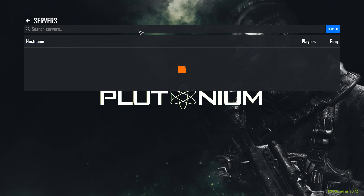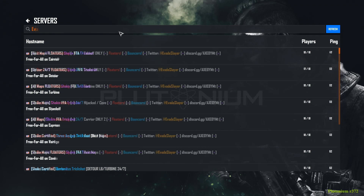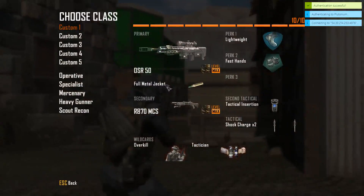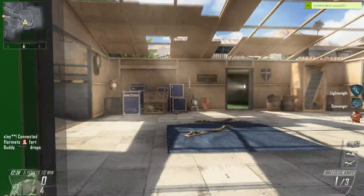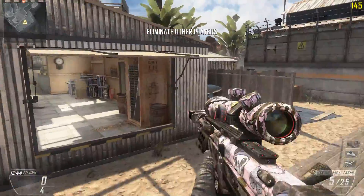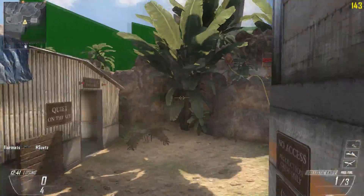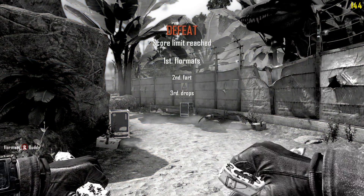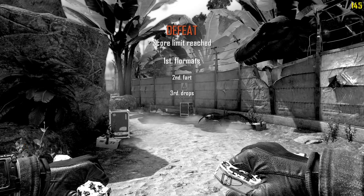Open up Plutonium and head to the server browser. Search for your server name — for example, 'evade' — and you'll see both servers listed: Evade Slayer's YouTube Server and Evade Slayer's YouTube Server 2. You can connect and load right into a game — everything's working on your custom server. With a remote desktop host it will stay up 24/7, though it may occasionally crash and need a restart, so check in on it periodically. That's about it — if you want your own servers, this is a simple tutorial. Thanks for watching, see you in the next video.